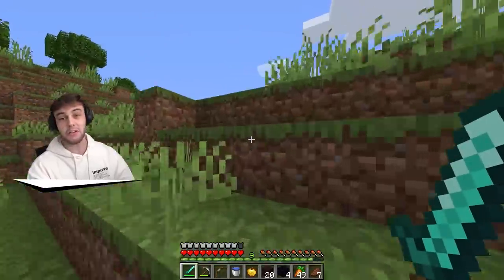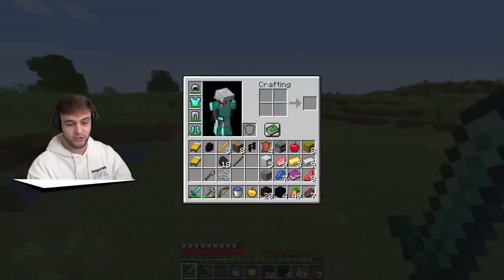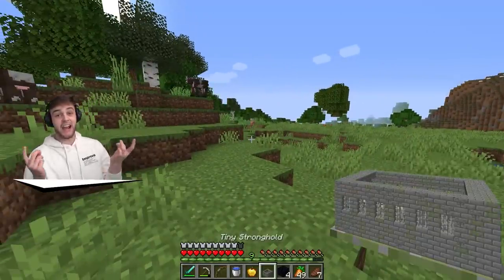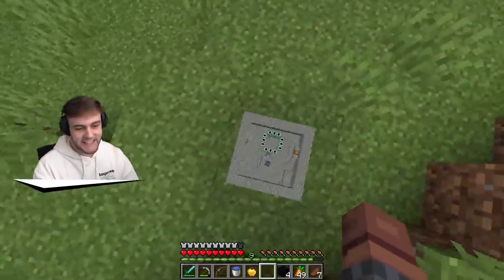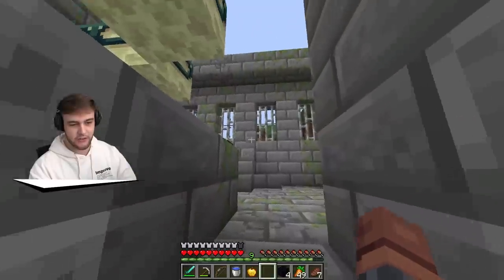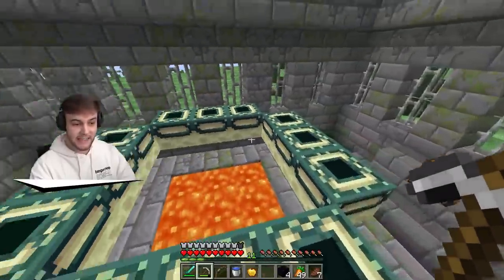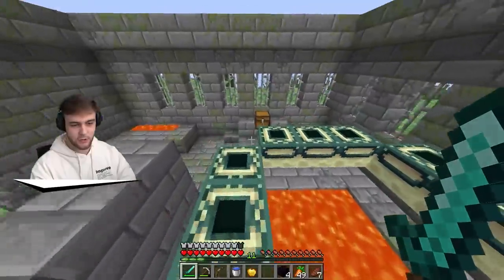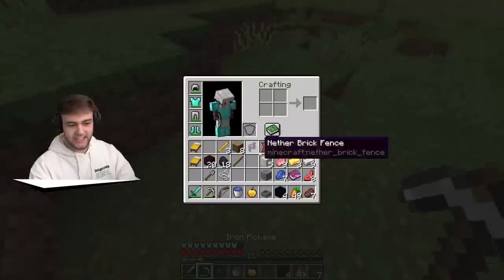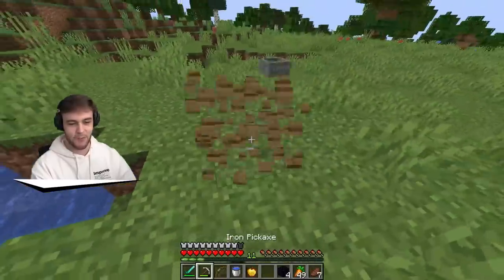We have a chance at getting a tiny stronghold, which will literally make us our own portal. I literally just spoke about it and we have a tiny stronghold! You guys saw it pop up in my inventory. Look at this - we have a tiny stronghold. It looks actually larger than normal stronghold rooms and there are a couple chests on the side. Oh, I'm right next to the portal. There's a silverfish spawner. The chests are completely empty, but we now have a tiny stronghold and I can pick it up and bring it with me whenever I need to go.